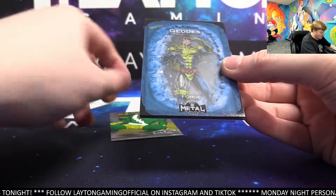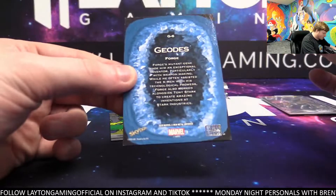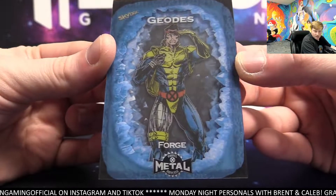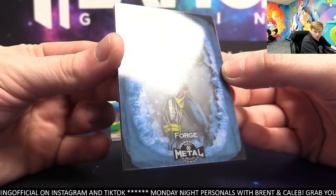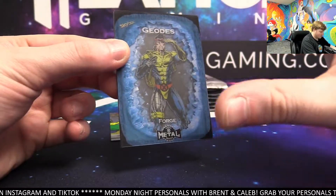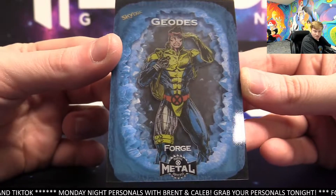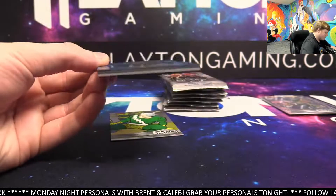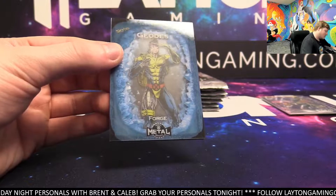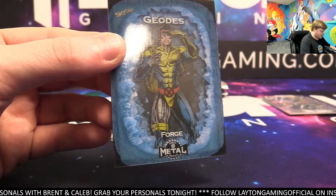Whoa. That's going to be Geodes of Forge. That is an awesome card. There you go. Wow. Check that thing out. That is tough to see what this actually is on camera, but it's almost like a cutout, and then there's another cutout inside. That looks great. There you go, Clyde. Nice and thick, as you can see. Beautiful looking hit. Congrats there. Nice Geodes Forge. Yeah, this thing is sick.